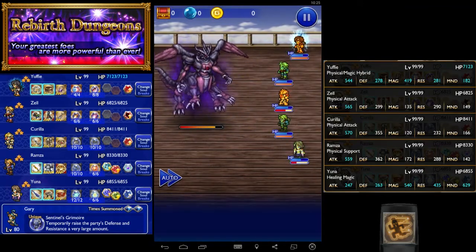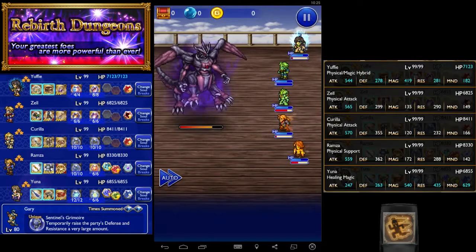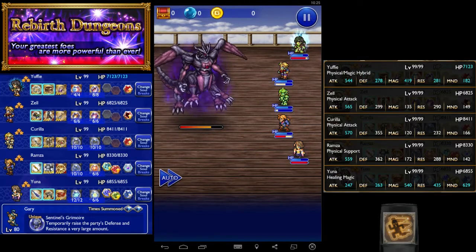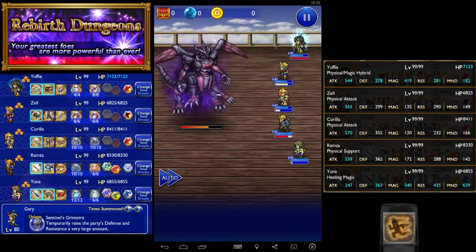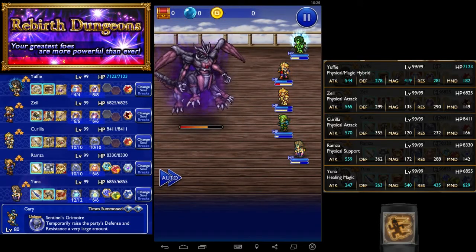Ultima Beam is possibly the boss's most dangerous move because it is piercing. Ultima Beam also signals your timer — it's used on turns 4, 8, and 12. So if you see that third Ultima Beam, you better have a way to kill the boss next turn.